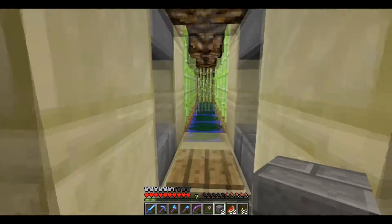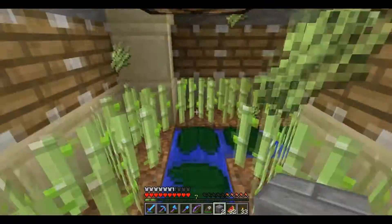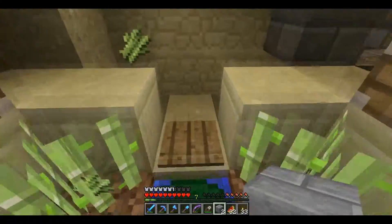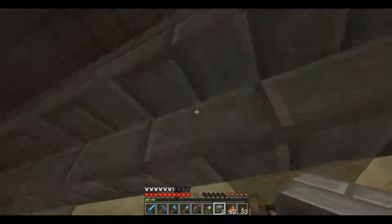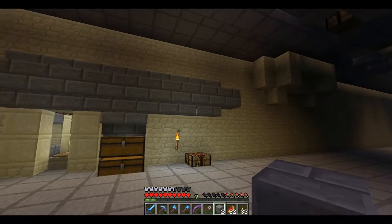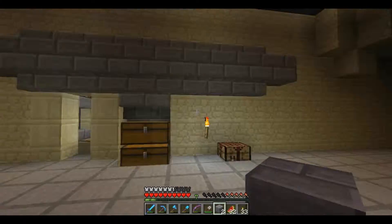This is the reed farm. It's very rudimentary, but you just walk in kind of a U shape and then you can come out here. It's really ugly - I need to change it. But yeah, that's the idea.